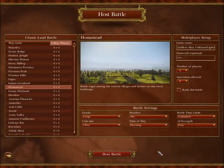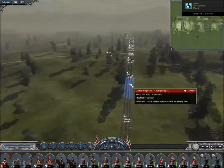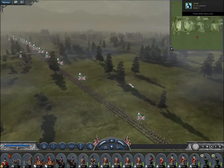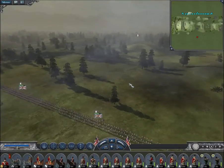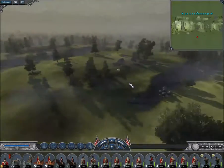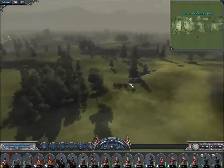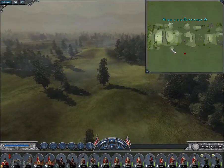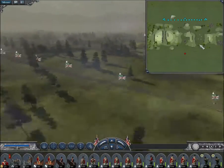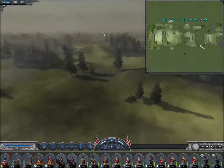And so here is number 5. Number 5 is Homestead. Homestead is a map originally from Empire Total War that was brought over to Napoleon, and looks a lot nicer than on Empire with these graphics. Now, you may be wondering why this is on this list. It looks, if you look at the mini-map, like a perfectly even map — perfect for large-scale 1v1s.